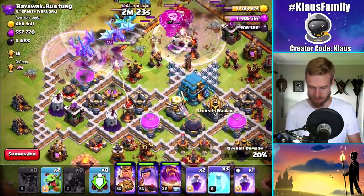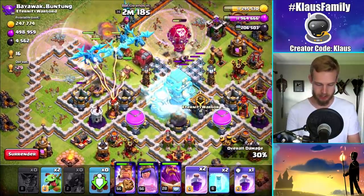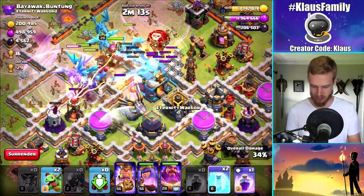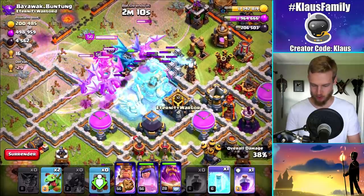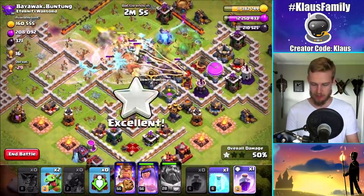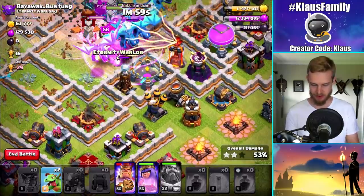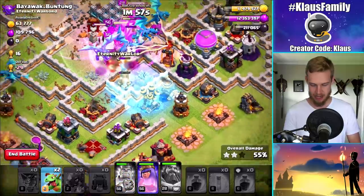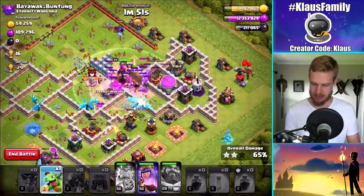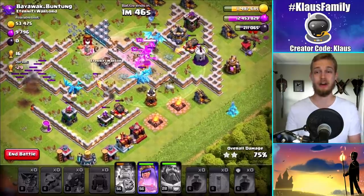Rage spell through that. We'll definitely freeze over this Eagle Artillery. Let's rage again and rage again. I'm going to freeze that and also use our Warden's ability right now — perfect timing. There we go. And the sweepers go down. Let's go ahead and rage that through. I'm going to save the freeze for this air defense — boom, freeze that down. Pop the King's ability and start taking out some of the corner stuff with my baby dragons. Both on that side. There you go. I think that went perfectly.